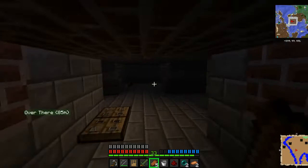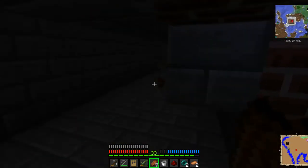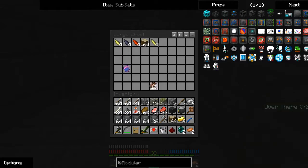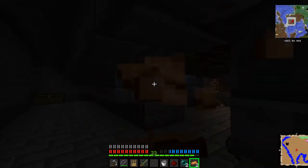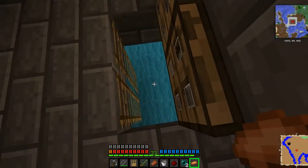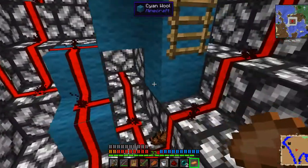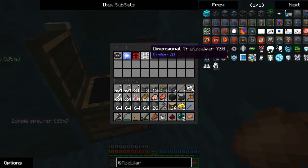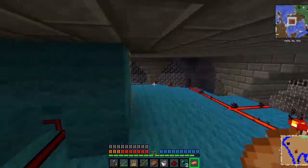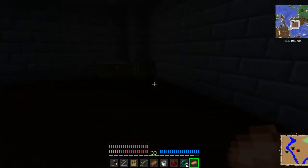I'm going to come through here off-camera and recover every single one of these. Some bars in there. Some extra hearts — though for some reason they don't always take effect. There's letters. Take your gold — I want that. Having two of them means I can finally transfer power between multiple locations. That is a major thing.